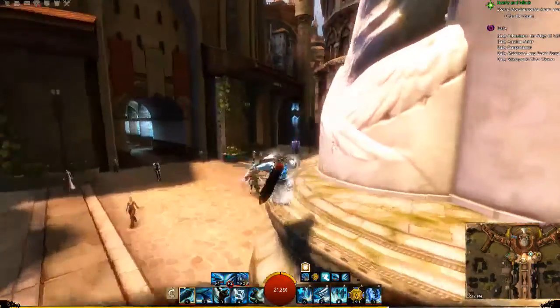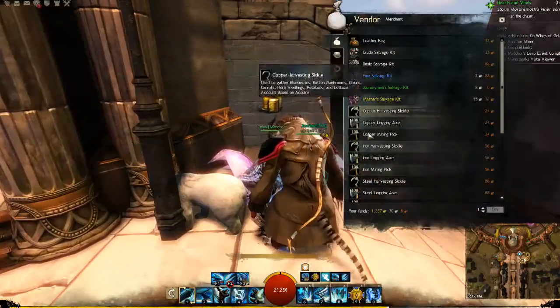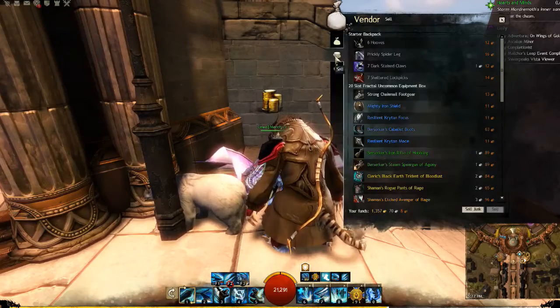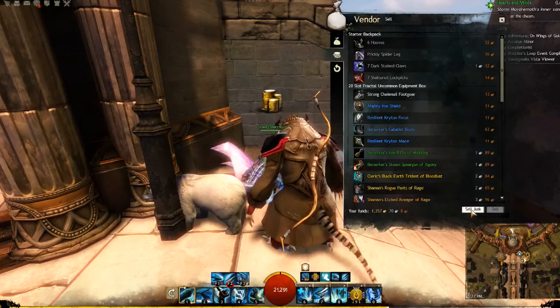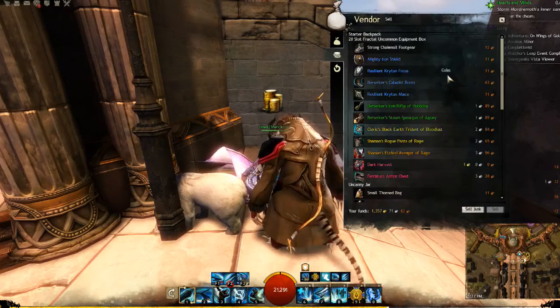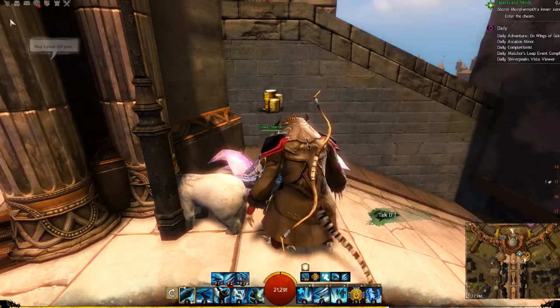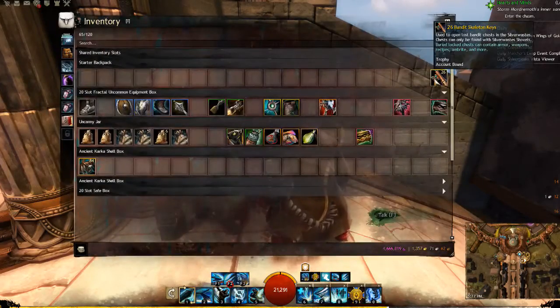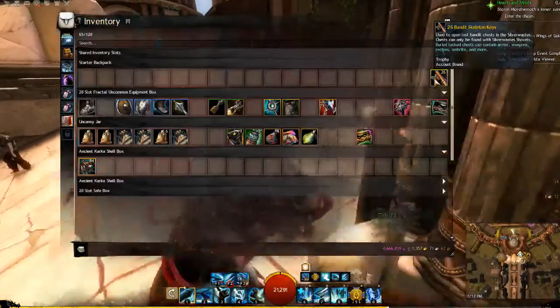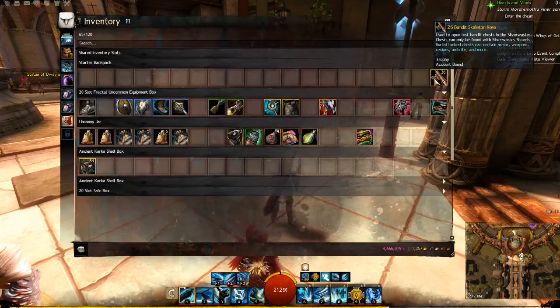What I'm going to do is jump over to the merchant and sell those junk trophies. When I go to sell, I get the option to sell junk, and you're going to see all those trophies disappear. You'll note there is another item that doesn't show up there — the bandit skeleton keys. While they are called a trophy, they are actually a consumable item. Out in the world, on certain maps, you're going to come across locked bandit chests, and this key is how you open that chest. When you open the chest, one of these keys is consumed.